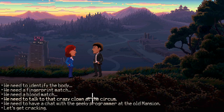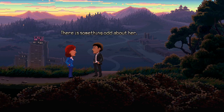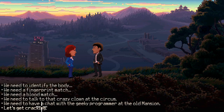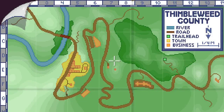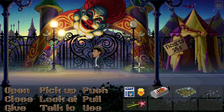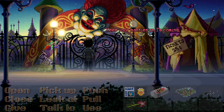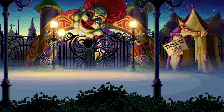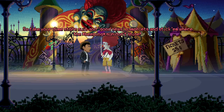He's got serial killer written all over him. And Dolores - we need to have a chat with the geeky programmer at the old mansion. There is something odd about her. 'A woman with a brain - definitely suspicious.' Sarcasm. Okay, let's get cracking! Should we go and see Ransom first? Hotel circus, let's go there. I thought we were working together. It's closed.